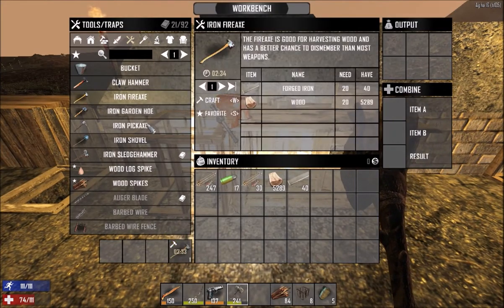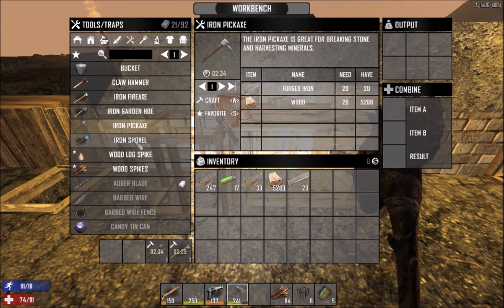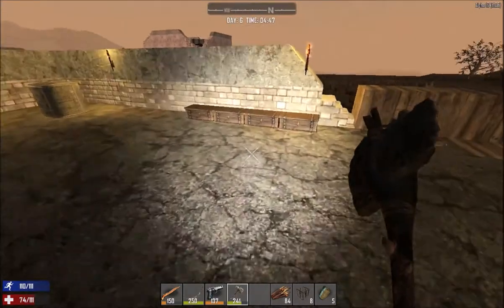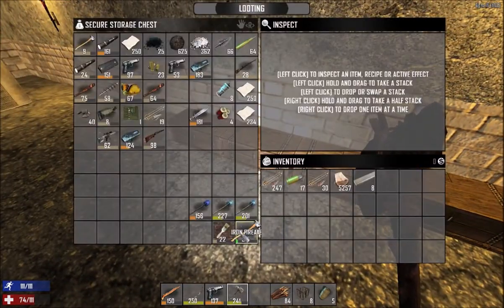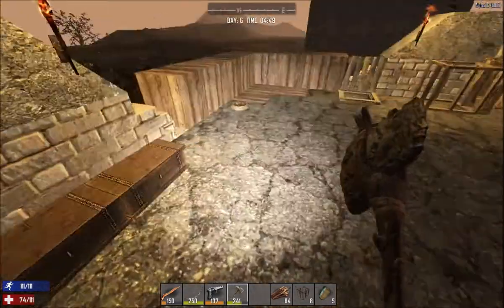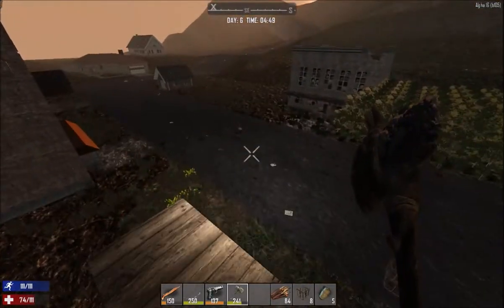I want to make some tools as well - iron fire axe, the iron pickaxe, and should I make an iron shovel? I'm gonna make the claw hammer. As you guys can see the green axe that I got from the trader is already crappy quality. I also got an anvil. There's not much difference between a 200 quality stone axe and a green quality fire axe.